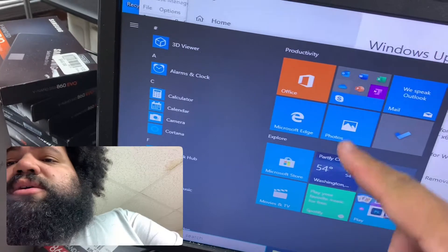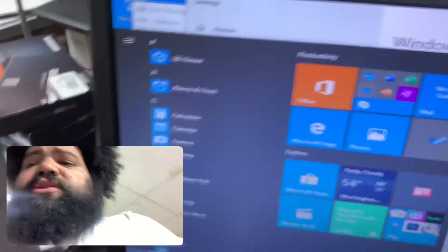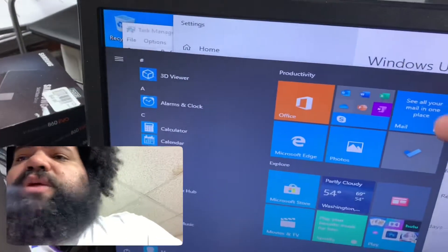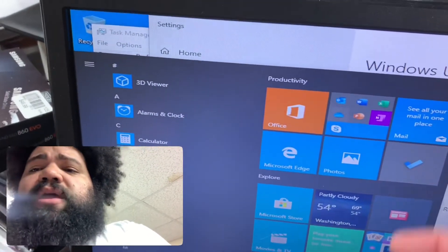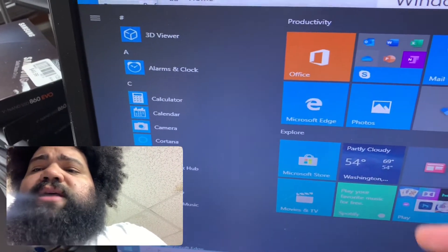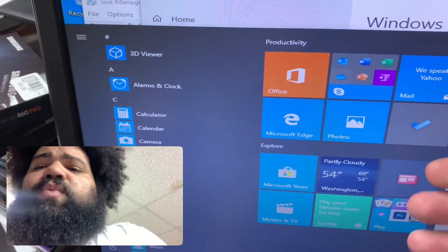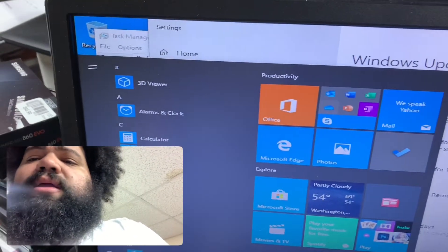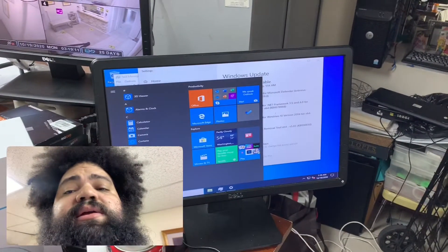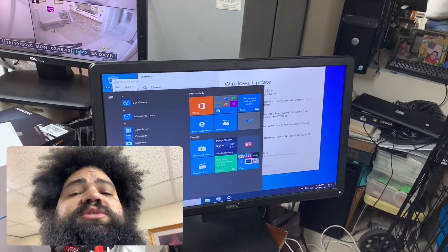Everything is still kind of bloated. You've got pre-installed Office prompts and apps you don't need — the Mail app, Spotify, pre-installed games — why is any of this here? Anyway, I'll come back and show you a fresh install of Windows 10 Pro for Workstations.